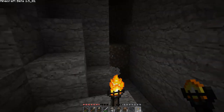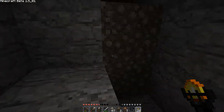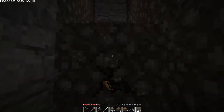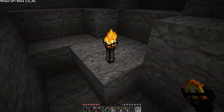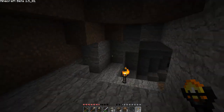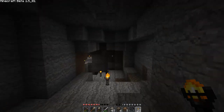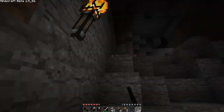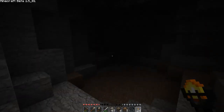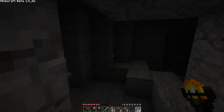This bit is interesting - big flat wall. That bit there, I would imagine, goes up towards the surface. Or maybe it just ends - it just ends. And there was one other bit of cave down this way. I hope this goes way down below because I need some gold for my tracks and stuff. This is iron. This is underneath where I was building. If this doesn't go all the way down, I'm going to be disappointed.